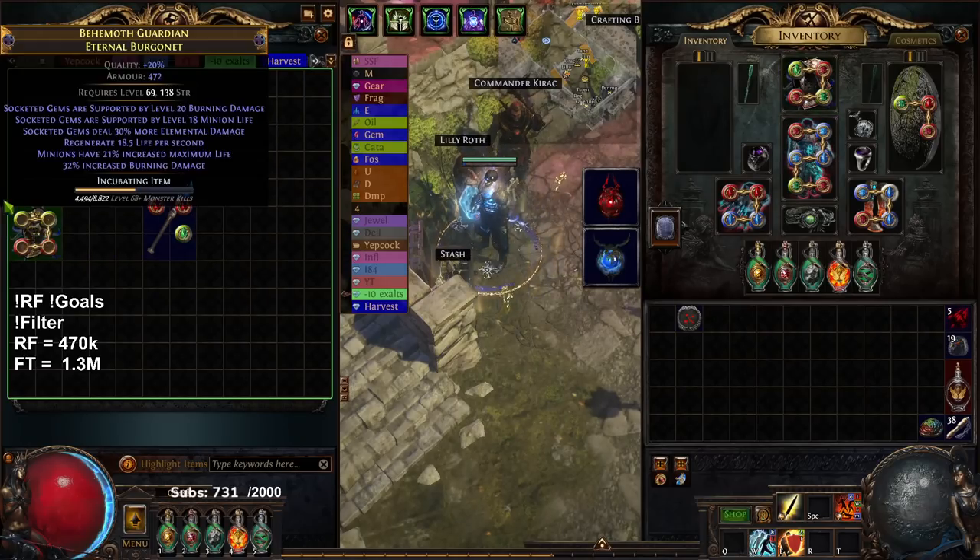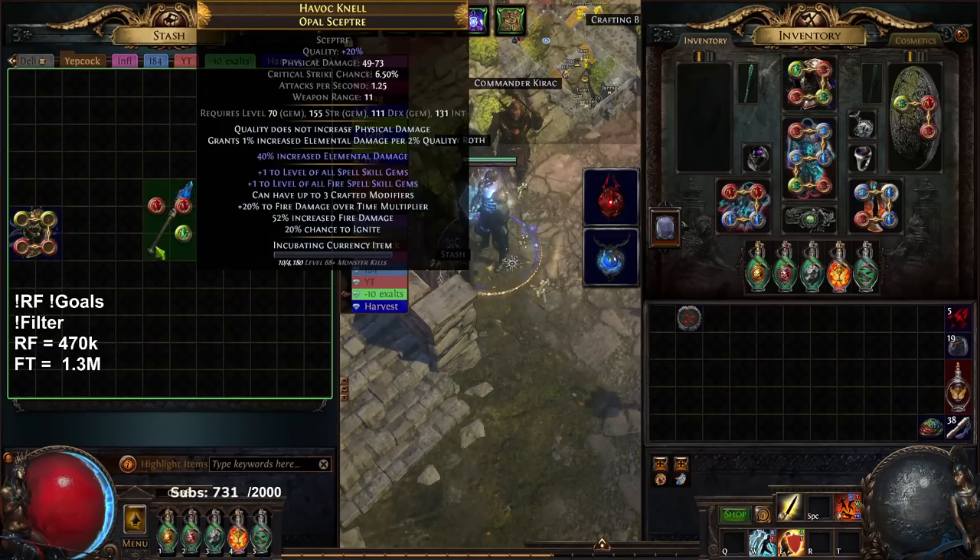I hit an 18 on the helmet which is not very high, so I'm not sure what to do with it — I may just keep it for recombinating fodder. The rest of the currency went into this weapon. Originally getting the plus one plus one didn't really cost anything; it was trying to get a third prefix or a really good unveil on a suffix. That was prefixes cannot be changed, veiled chaos, hoping to unveil fire dot multi or fire damage. Did that three times — did not work, so that's minus six exalts. Then I had to fix my scepter because it had a third prefix, which cost another two exalts to clean.